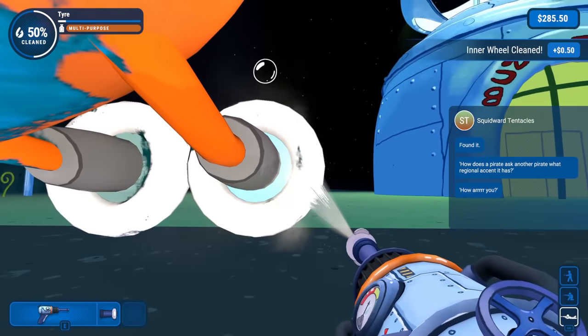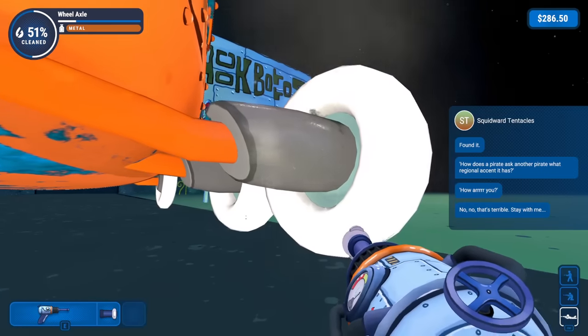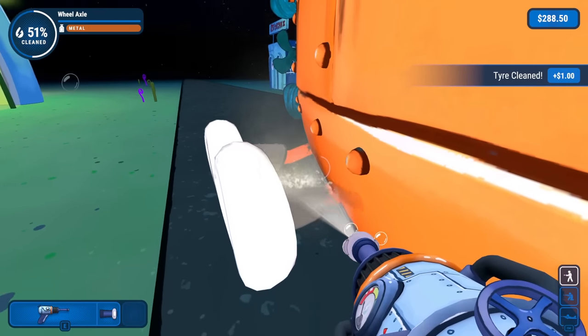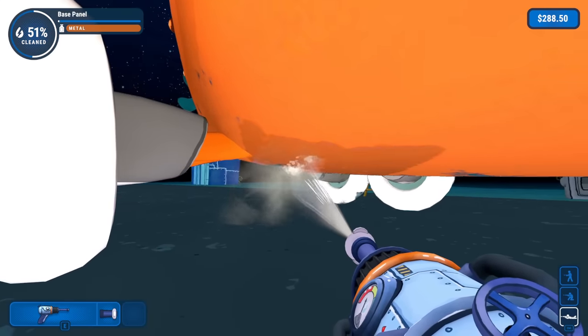So far, so good — we got that hubcap cleaned. On the backside, the wheel axle too. A lot of you let me know in that first video of this power washing DLC that you wanted to see more, so of course we're back playing more. I'm glad that you guys enjoyed it so much.